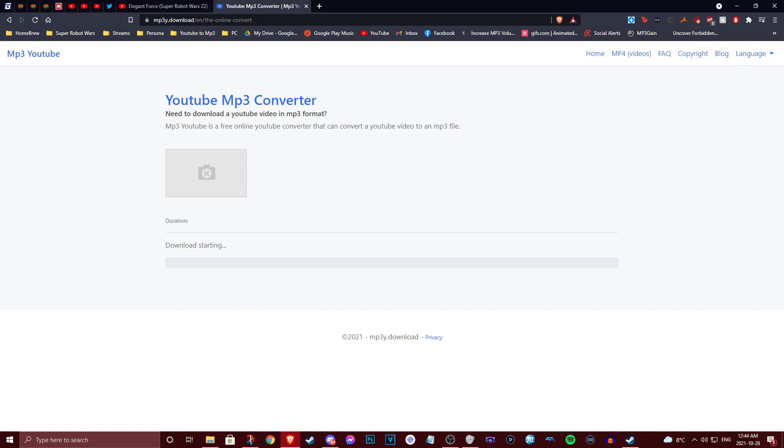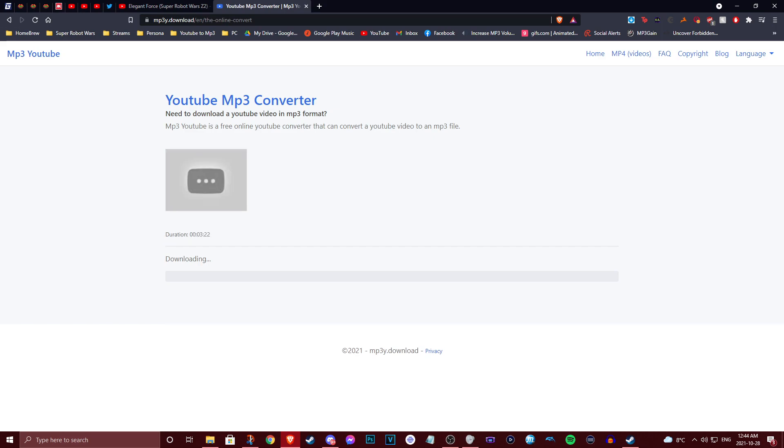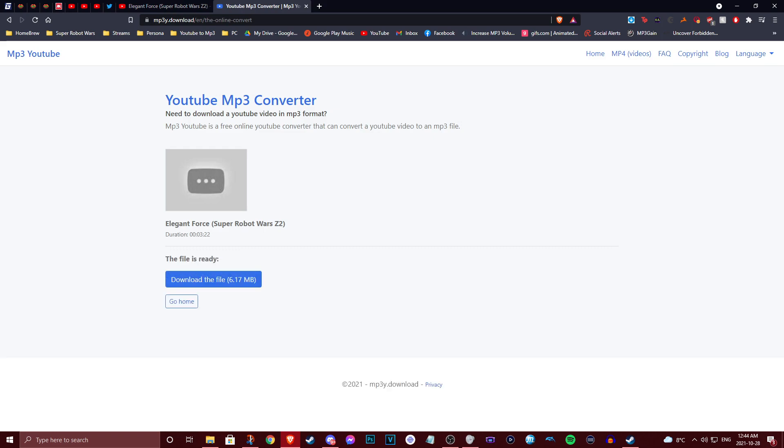Sometimes it doesn't work the first time — you might get a 'bad ticket' error or something like that. Just retry and give it a couple of seconds to start the download. If it still doesn't start, try again. Once it's ready, go ahead and download the file.